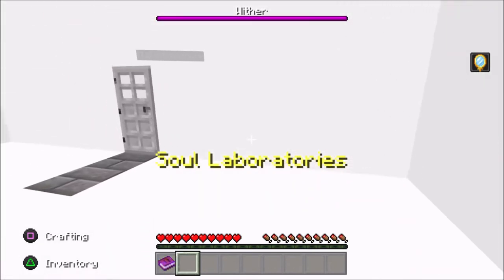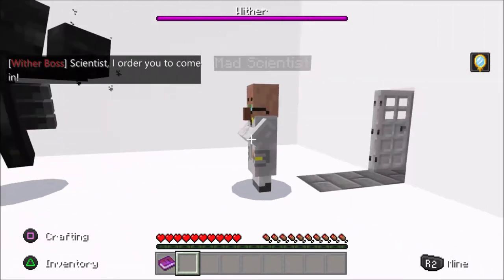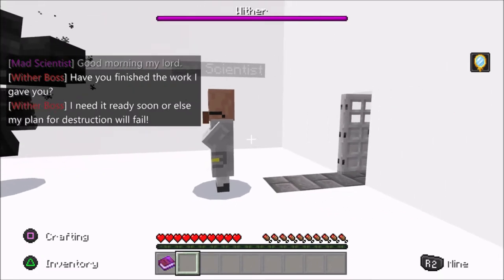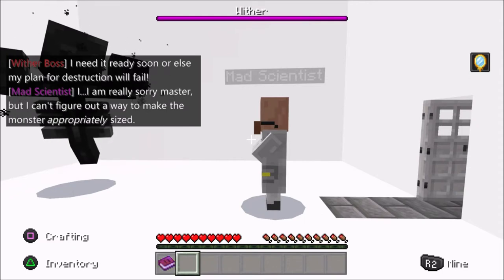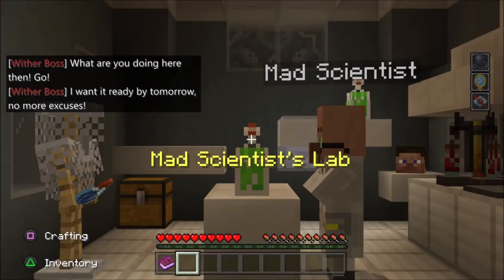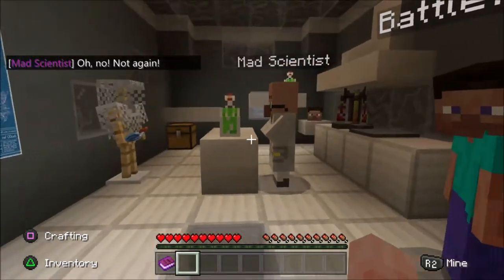Why is there a wither in here? Where are you? Scientist, I order you to come — you're in a different place than me! Morning, my lord. You finished the work I gave you. I'm in a white room on my own — with a wither and a scientist. You finished the work I gave you. I need it ready soon, or else my plan for destruction will fail.